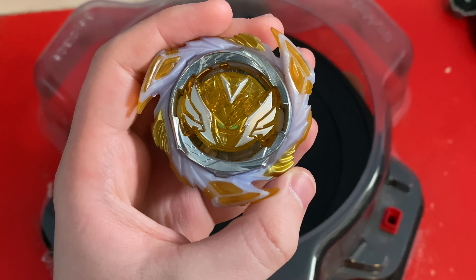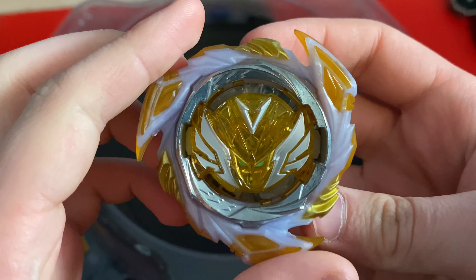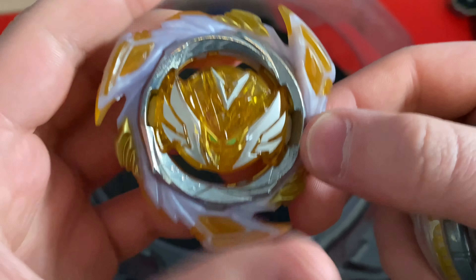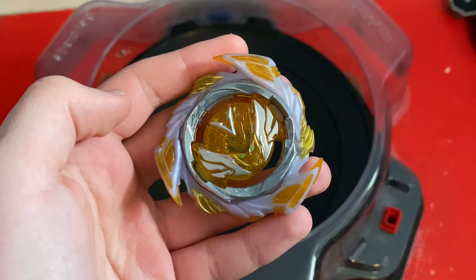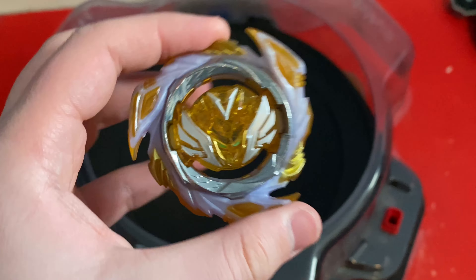We have our holy Savior Valkyrie. The combo on this is going to be Savior Valkyrie Hybrid 9. The teeth on this yellow Valkyrie core are a bit better than the old Valkyrie core, so we're going to be using that. It also looks way cooler, and we're using the 9 armor because it's heavier. The 9 armor is really good for three-sided beyblades like Savior, so I'm expecting this to be pretty good.